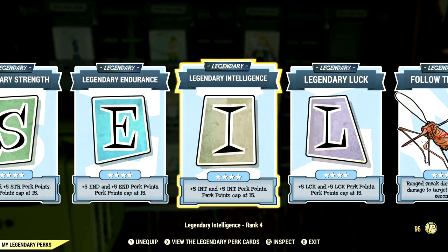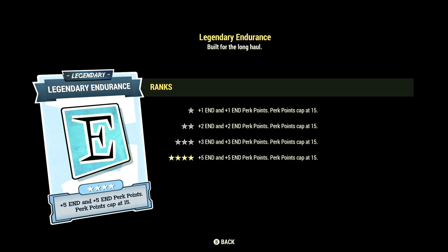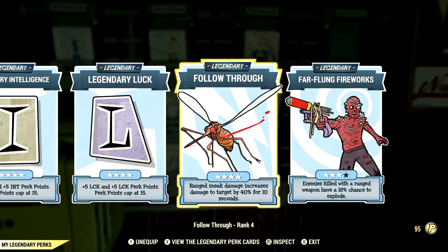Over in the legendary perk cards, these are the legendary perk cards that help make up our in-game build. Starting off in Strength, we have that card maxed out. We have Endurance maxed out, Intelligence maxed out, Luck maxed out, Fallout 3 maxed out, and Fireflung Fireworks at 3 stars. These are the legendary perk cards.